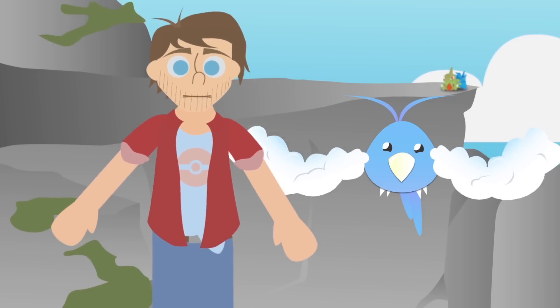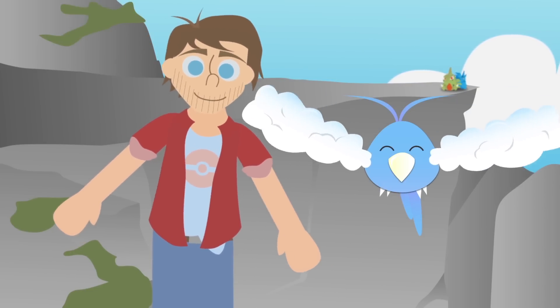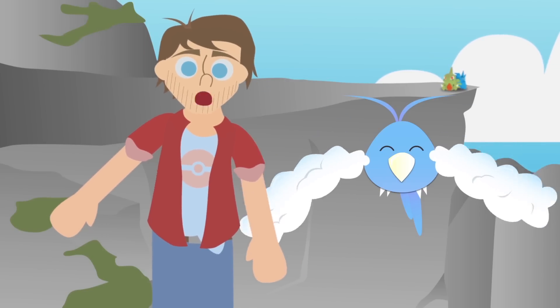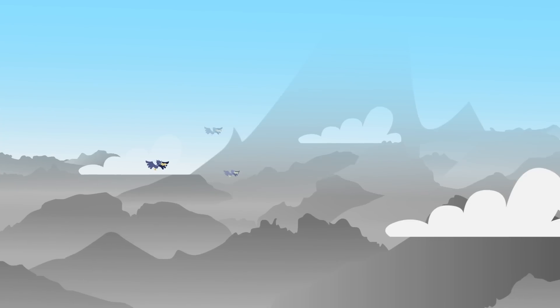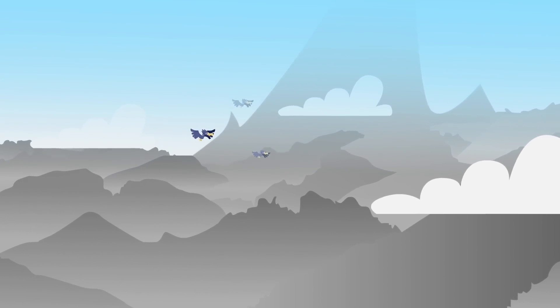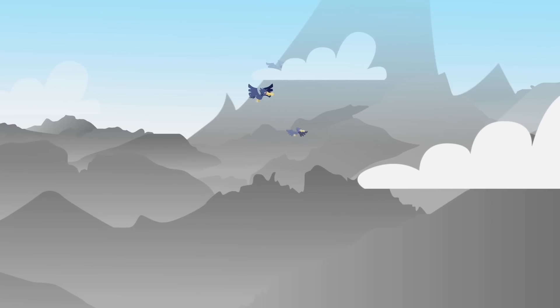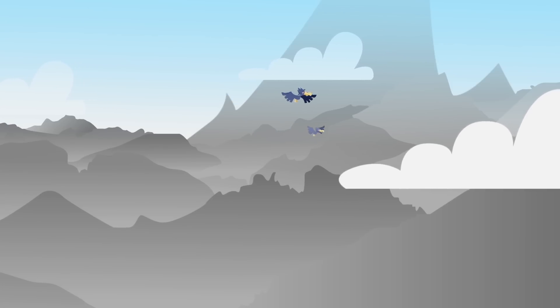Hey guys and welcome back to another one of my Pokemon Travel Guides. Today Swobbly and I have flown over to Blackthorn City, a wonderful town in the northeast corner of Johto. This city is built into one of the highest points in the region. Not only can you see for miles, but the mountainside creates no less than three different environments, allowing for a home for some very unique Pokemon.